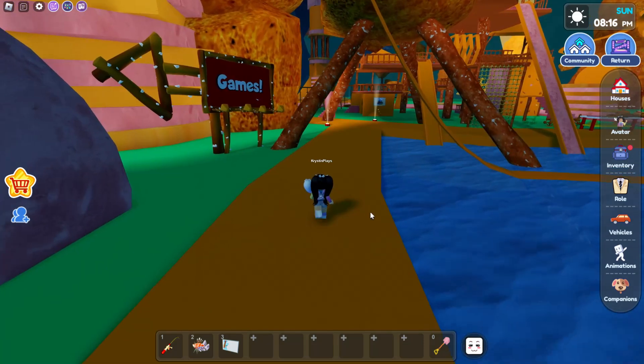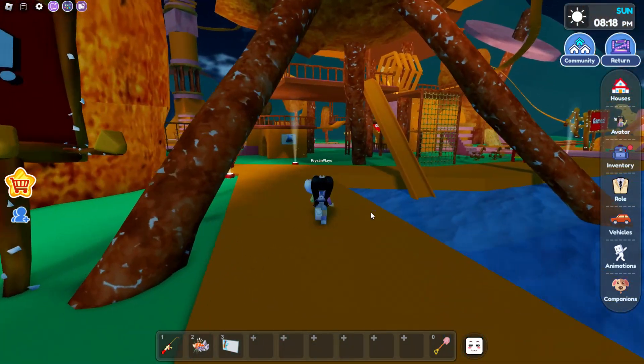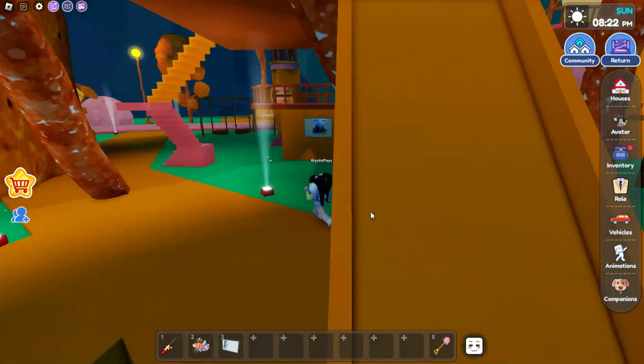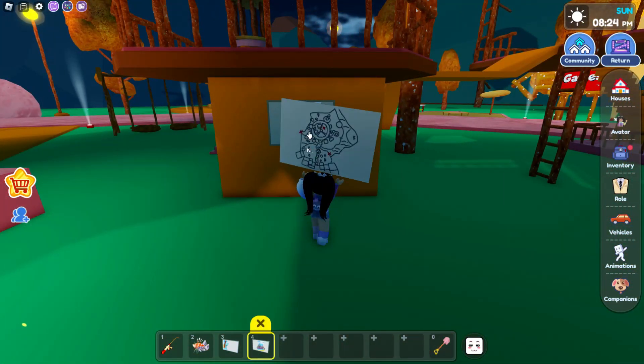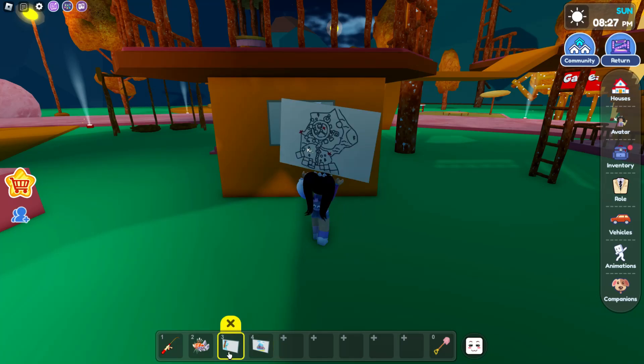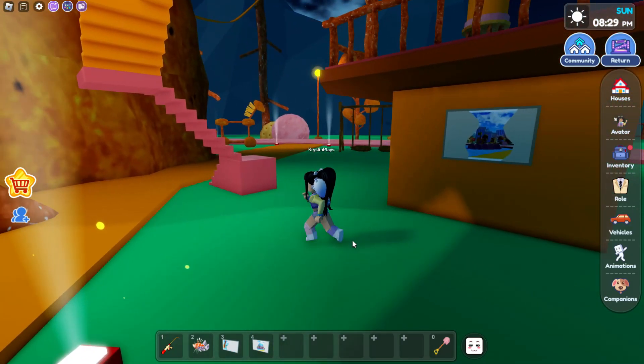Now follow where I go in the playground. Here's where we're going to find the second piece of the painting — you can see it right here on the playground. It has the map just like the first piece, and we just need to find the last one.